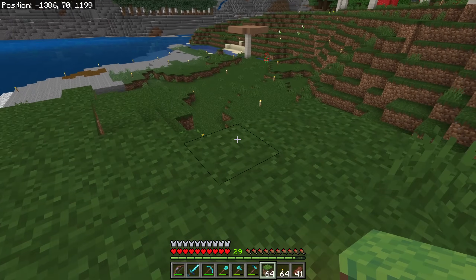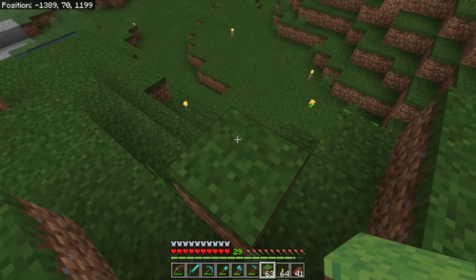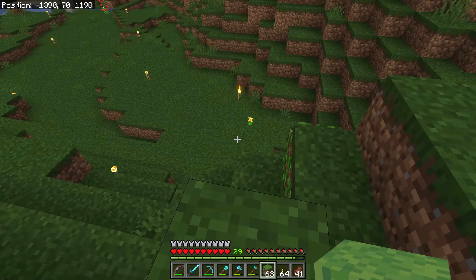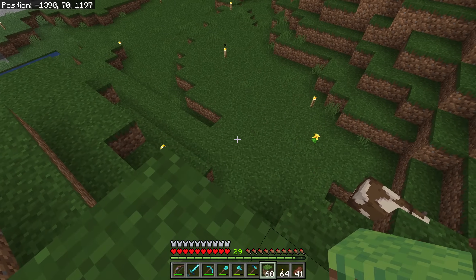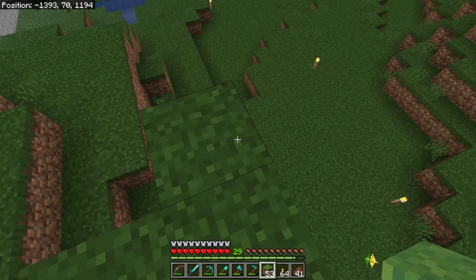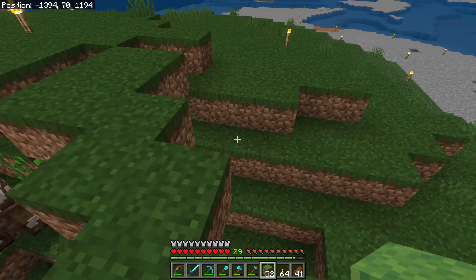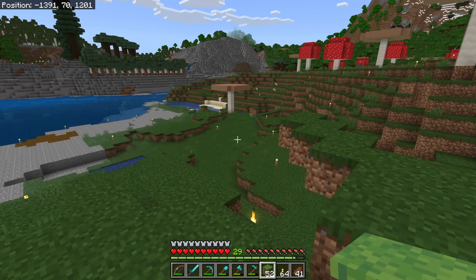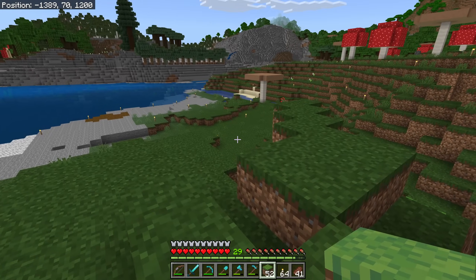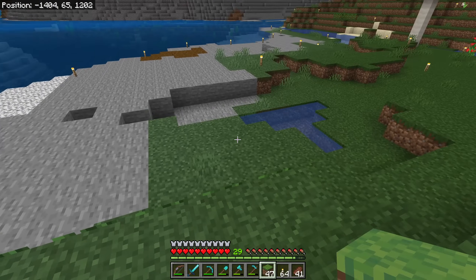I'm going to kind of go crazy with how much I change the way this looks, since I can get some really good usable land out of this area. I have a lot of blocks from what I cut out over there, so I think I'm going to draw a line from here across to there, setting a new area. That'll give me a lot more surface area with plenty of room to ramp it down gradually.